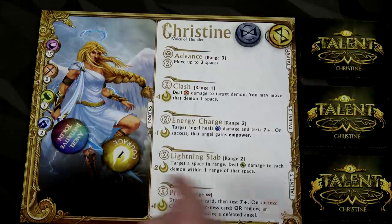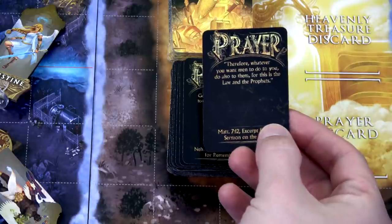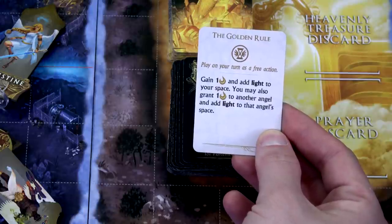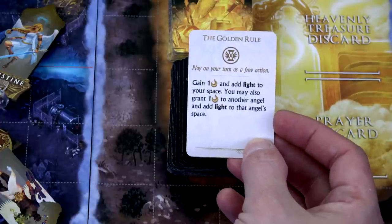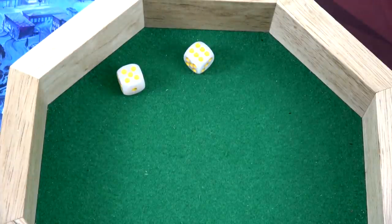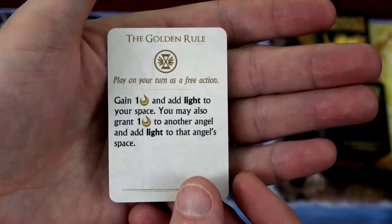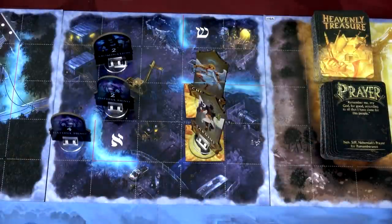For our second action I'm going to pray - those prayer cards are just too good. All the prayer actions are the same across the angels I've played. We gain one courage and draw a prayer card - we got the Golden Rule. Play on your turn as a free action: gain one courage and add light to your space, and you may also grant one courage to another angel and add light to that angel's space. Light means if you end your turn on it you'll heal one point of damage. We rolled an 11, so we'll discard that other darkness card - we now have no darkness cards out on the board. We'll gain one courage, grant one courage to Sardius so he'll have four, and add light to both our spaces. So far this has been a great round.